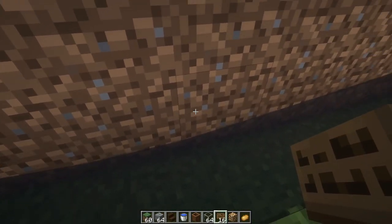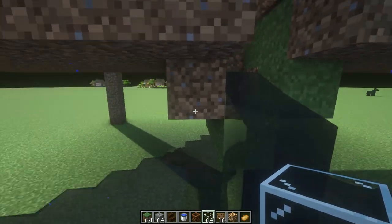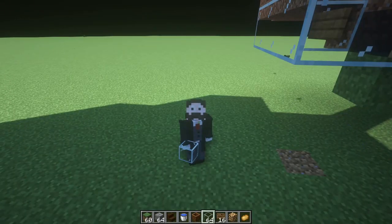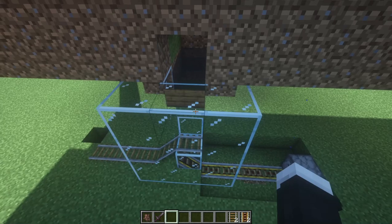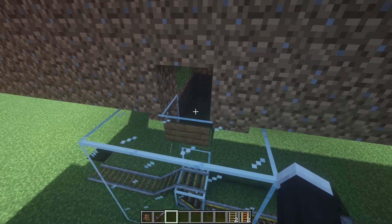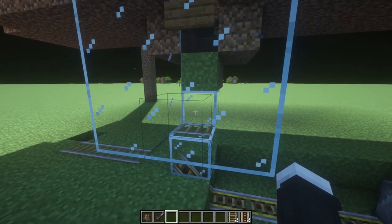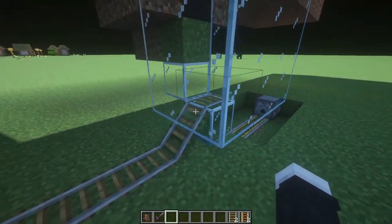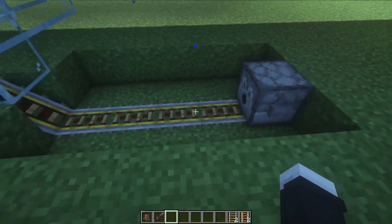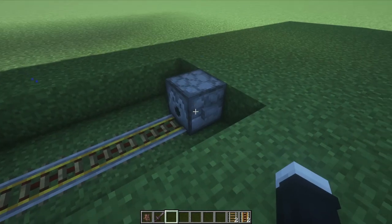For the villager collection system we're just going to use water streams on either side and light the place up as we go to stop any nasties from spawning. Then we'll place some signs to stop the water and create a single-block-wide drop down which is going to funnel all the baby villagers together so they drop seamlessly into a cage we're going to build here - I mean a happy temporary home. With the temporary happy home built, it's simply a water stream coming in with a sign placed to stop the water running down, and that's just two blocks deep because that's all you need to keep an adult villager safe in there.